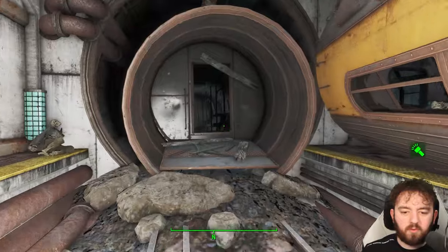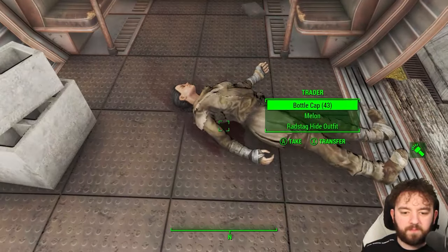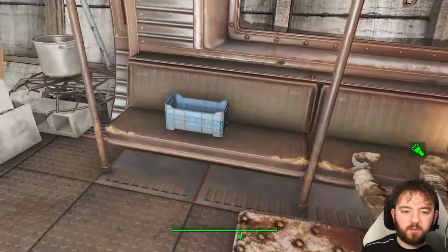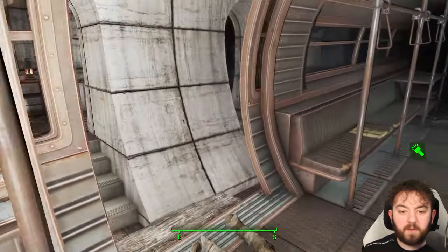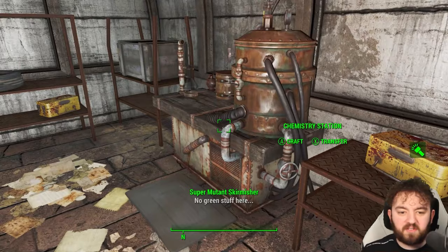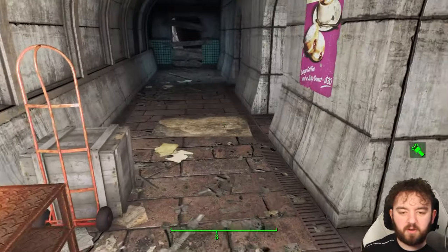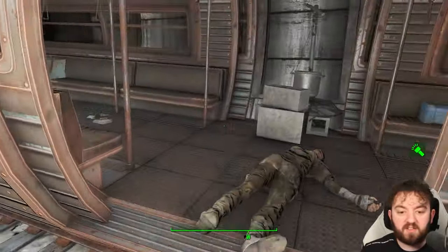These are the traitors. I presume they did die to the super mutants, because they definitely died to some sort of gunshot wound. They have their little camp here — a little stake, a nice wee setup. Something I often miss is this wee area where you can get lots of chems. They seem to be running a bit of a chem operation — probably dealing chems, which would make a lot of sense.